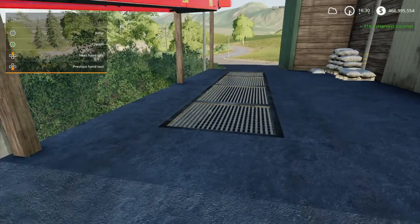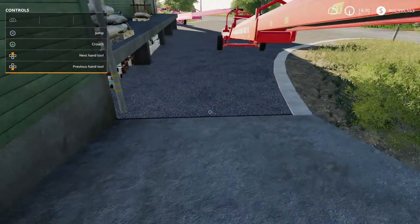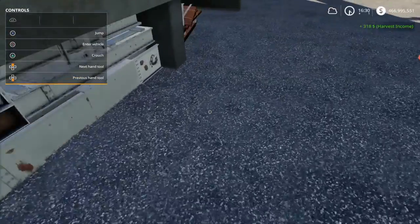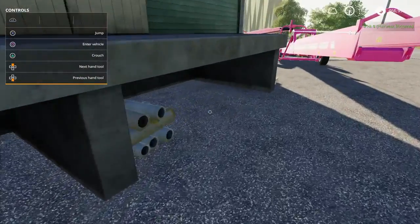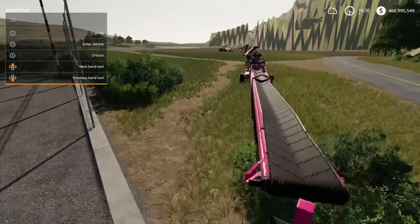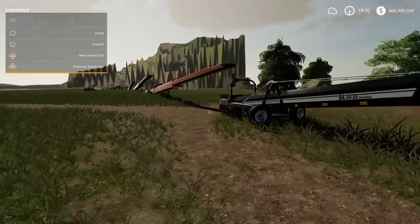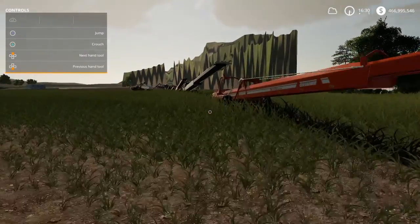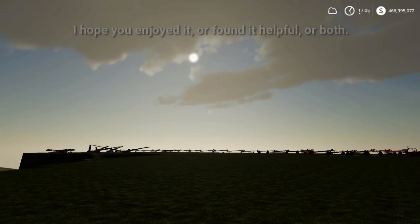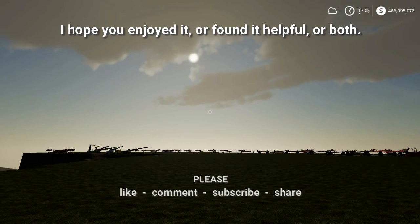Oh, $318. Harvest income. I assume that's not pounds because I changed it to my system. $318 added to my $466 million — I can now buy whatever I want to buy. Woohoo! So if I don't make another video where I actually went through the whole thing without touching anything, thanks for joining me. If I do, and you happen to hear me talking right now, thanks for joining me anyways. Buh-bye.